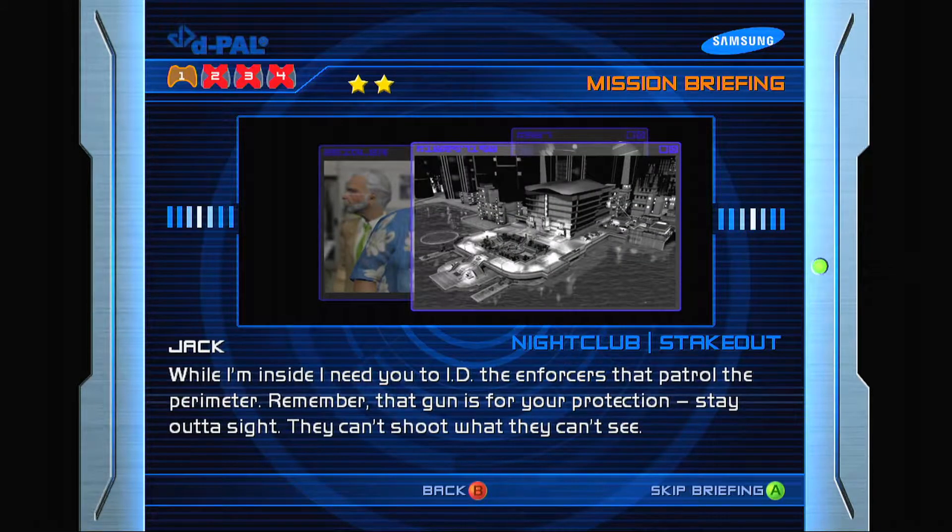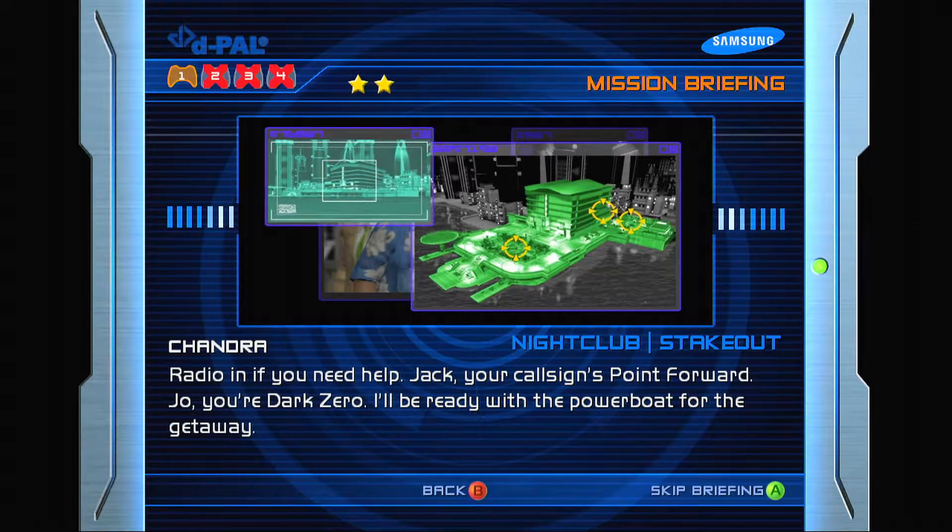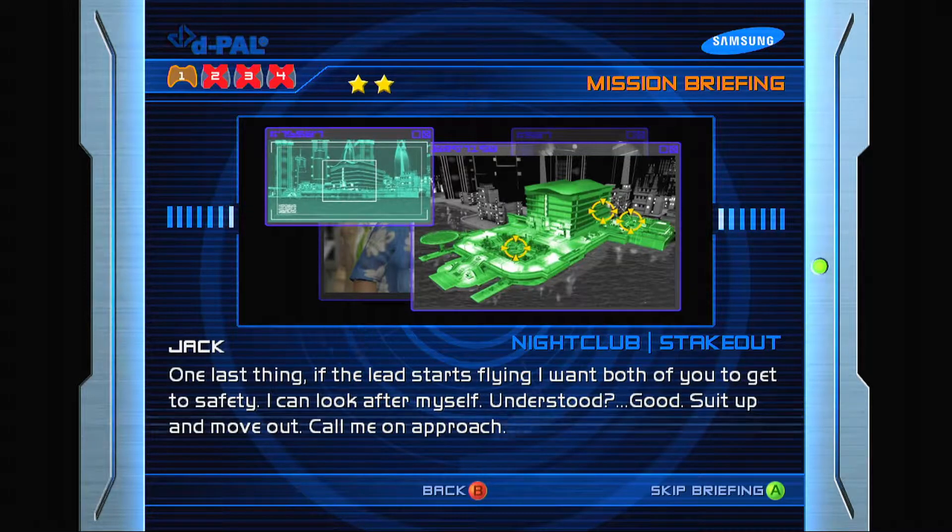The plan is Jack goes in and snatches him before they make the trade. While I'm inside I need you to ID the enforcers that patrol the perimeter. Remember, that gun is for your protection. Stay out of sight — they can't shoot what they can't see. Radio in if you need help. Jack, your call sign's Point Forward. Joe, you're Dark Zero. I'll be ready with the power boat for the getaway. If the lead starts flying, I want both of you to get to safety. Understood? Good. Suit up and move out. Call me on approach.